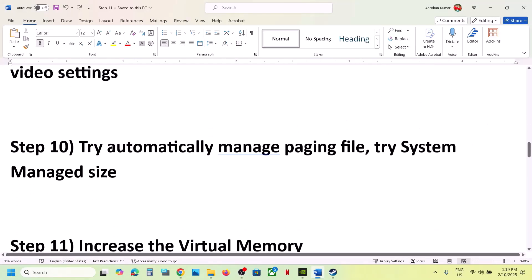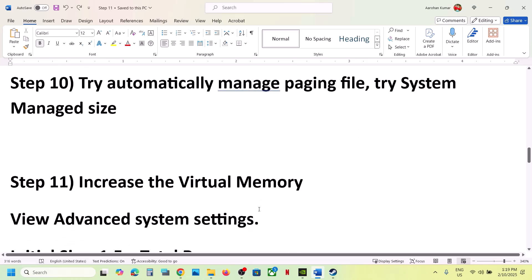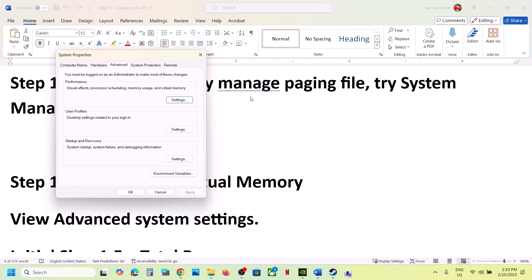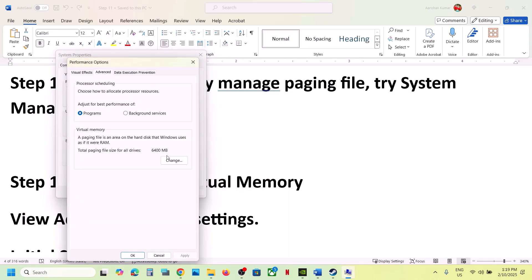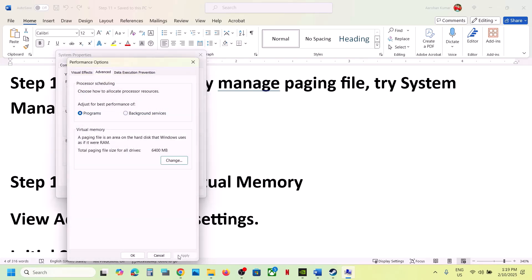The next step is to try automatically managing the paging file. Type 'View Advanced System Settings' in the Windows search box, click on it, click on the first Settings button, go to the Advanced tab, and click on Change. If the box 'Automatically manage paging file size for all drives' is unchecked, put a check on it, click OK, hit Apply, and click OK.